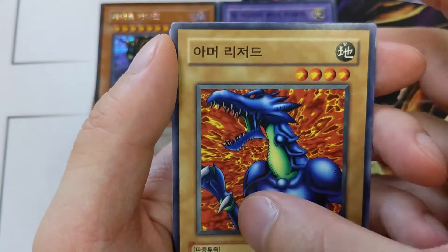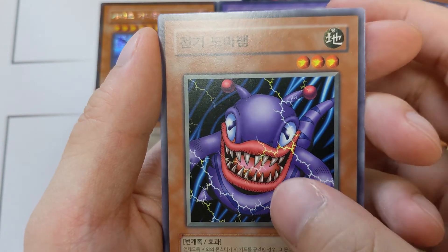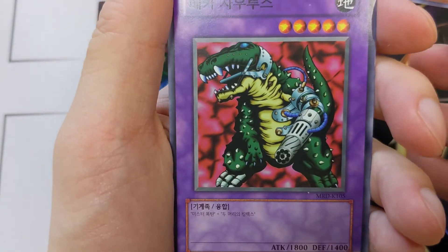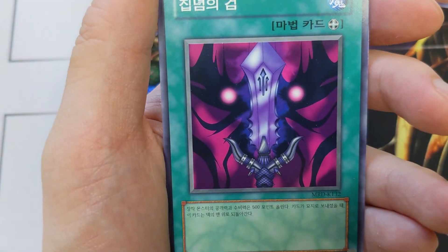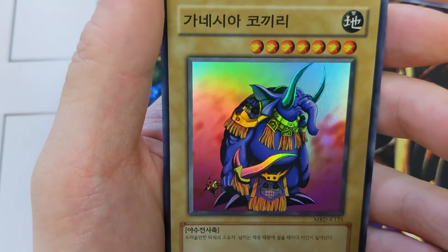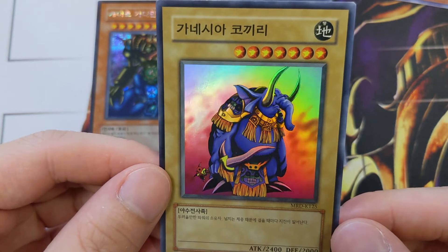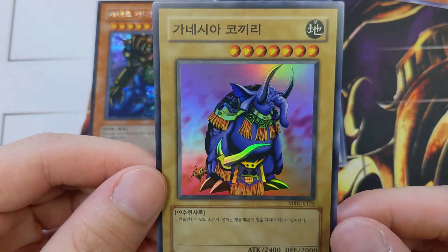Dragon Lizard, Labyrinth Tank — I think this is Pikachu. Shadow Ghoul — I remember this guy was pretty dangerous at times. Machine gun gator, big brain, Sword of the Deep Abyss, Lizard Dragon, Garnicia Elephantus — super rare. You know, I don't have much feels for this card, but that foil is just magnificent.